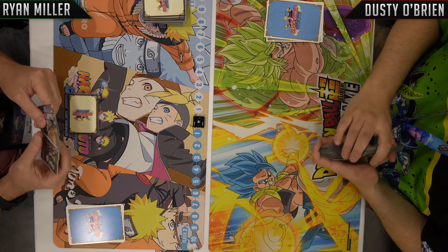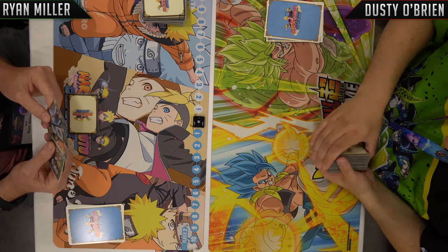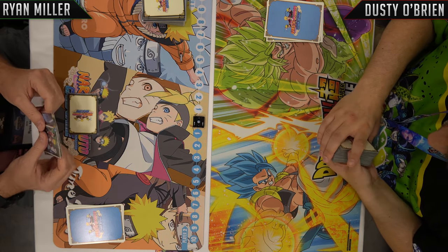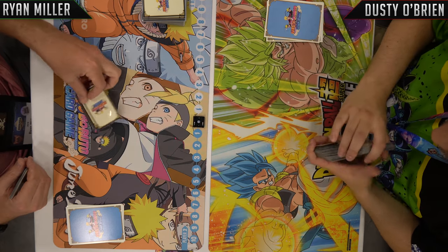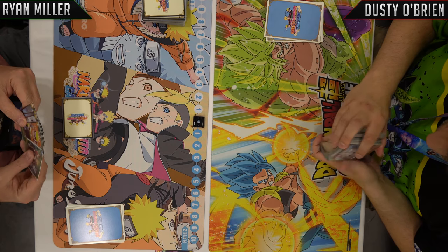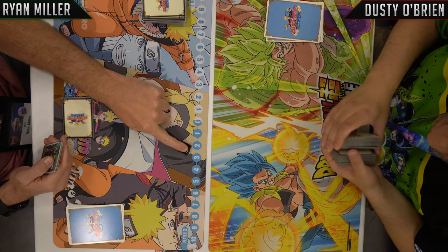In case you guys know how this works — really, really fun game. I'll let Ryan talk a little bit about the Chrono Gauge system here as we play. Essentially, your Guardian Stack here is your life — you have five life. You start with five cards in your hand, no mulligan.